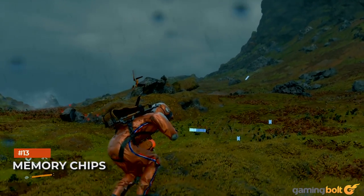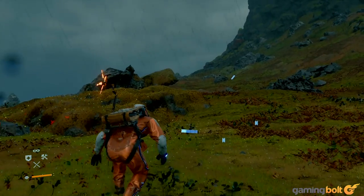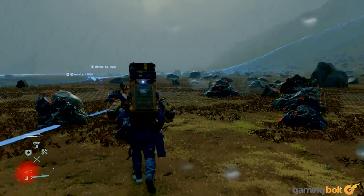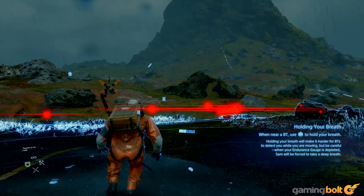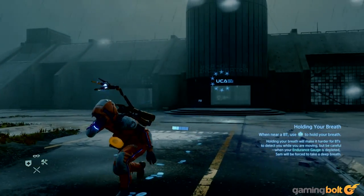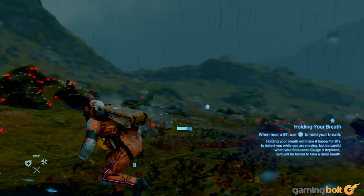Memory Chips. Scattered throughout Death Stranding's world are little items known as memory chips. Sometimes they contain curious little Easter eggs, while other times they contain important and fascinating bits of lore and backstory. Keep an eye out for these, because often they really do have very interesting things to say. A lot of the times you'll find these in BT-infested areas, so your natural inclination might be to ignore them and get the hell out of Dodge, but we'd still recommend keeping an eye out.